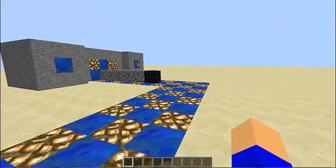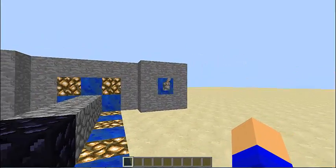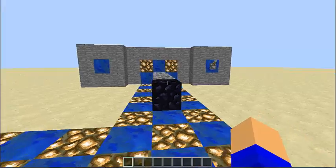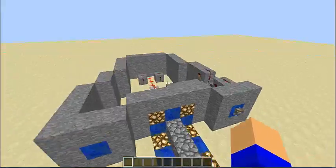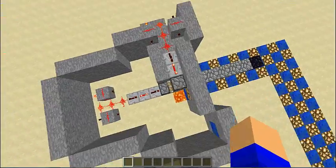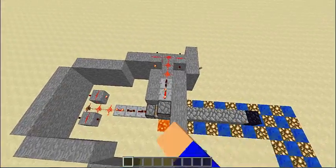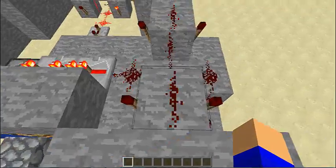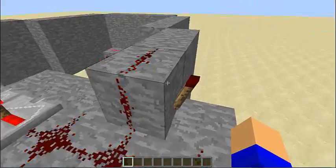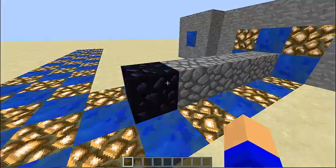Okay, so let's start off. This is a cobble generator, and the switch is optional — I just put it there because I like it. It does use quite a bit of resources, I guess, not that much if you know how to make all this. You can probably hear all the redstone and stuff going, but that doesn't matter.